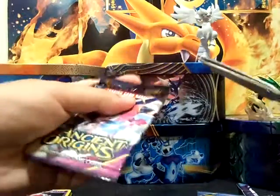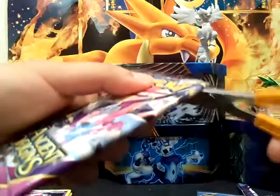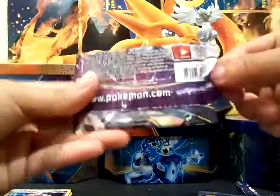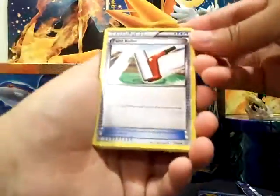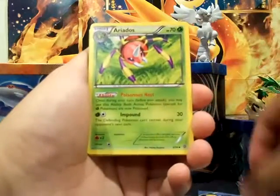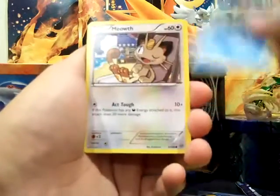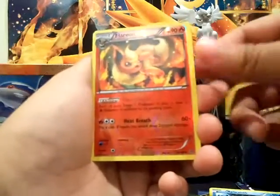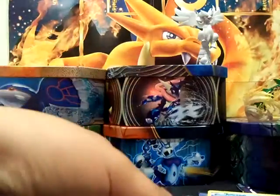Now for the second Unbound Hoopa pack. We got a Paint Roller, Area Dose, Energy Recycler, Combi, Relicanth, Meowth, Eevee, Porygon — ooh, Reverse Uncommon Flareon — and another Kledo Non-Holo Rare. So two Non-Holo rares — they're the same.